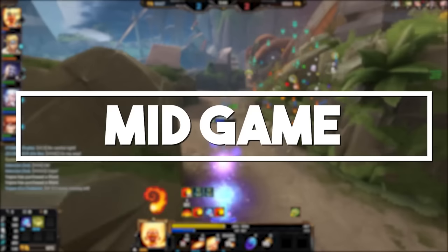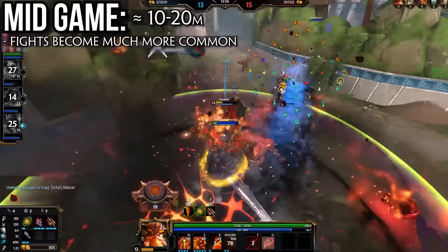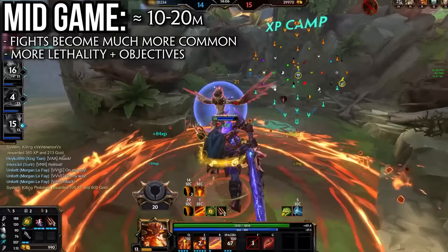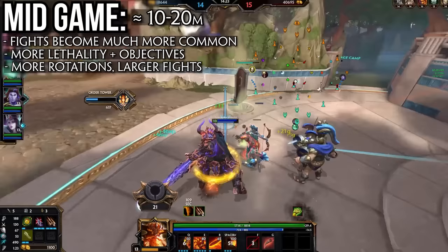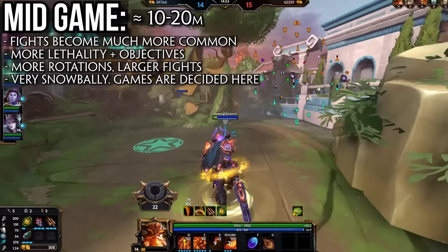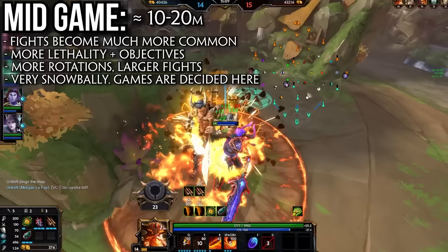Around the 8 to 10 minute mark is the transition to the mid game. By this point most players should be around level 10 with about 2 items completed, and fighting becomes a lot more emphasised — not only because there's more lethality but also because major objectives start coming online and towers begin to fall. If you win a small fight in the early game you get kill bounties at most, but winning a skirmish in the mid game can lead to taking a gold fury, pyromancer, or even fire giant. More rotations will be happening and teams will begin to group up around key objectives. This phase can define a match as it's the most snowball-heavy time of the game.